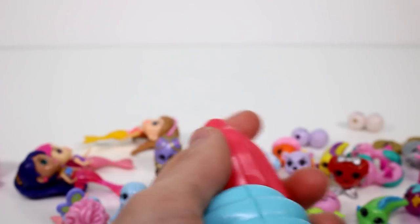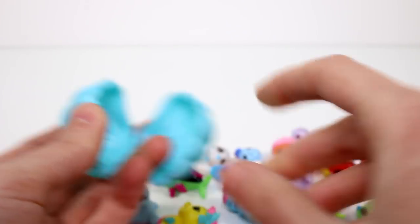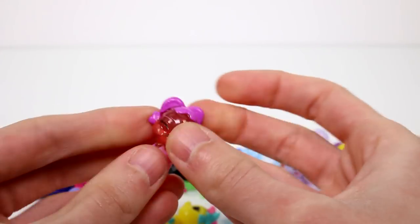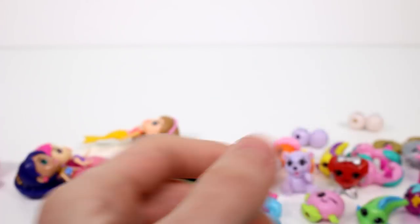And then we have our shells. Let's open the shell first — a duplicate. And this one is also a duplicate: Susie Sugarheart from Coral Canyon.